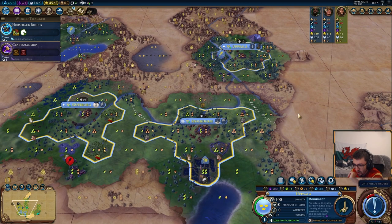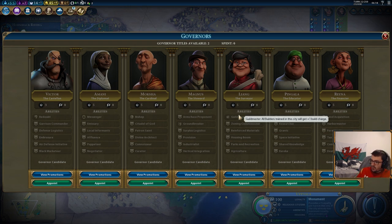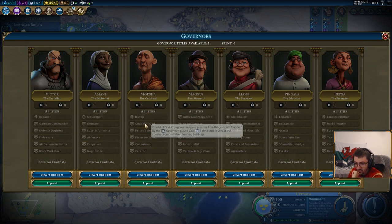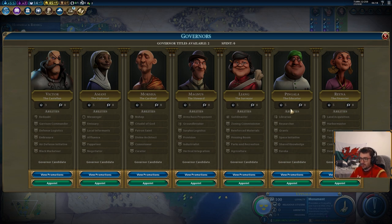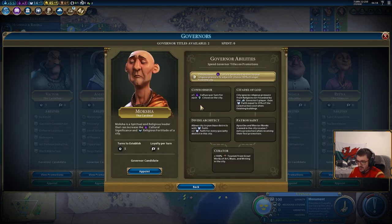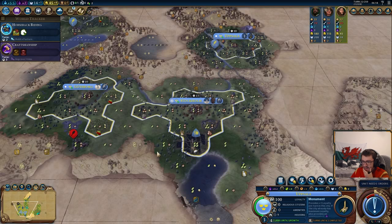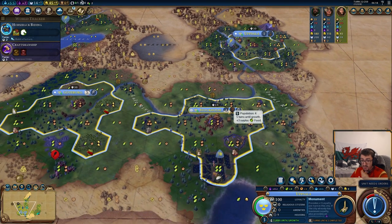We'll build a monument there, and we've unlocked our first governor — and this is going to be the last thing I'm discussing in this video. Okay, so we've got our first governor and we've got a lot to choose from. But to make this very simple: 90% of your games you're going to be doing the same governors in a particular order, and Moksha is going to be your first governor. The mod does change these governors, so make sure you read through them. The biggest change is that Pingala doesn't have culture wrapped into its initial bonuses — the culture is actually split to Moksha, and that's why we're going for him. The early culture is better than the early science. We'll stick Moksha in the capital city, which is probably going to be our fastest growing city, so we're going to be getting more culture from that.